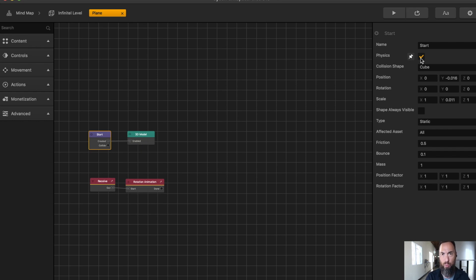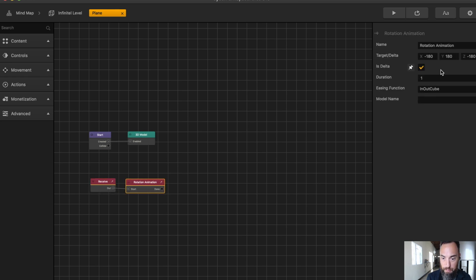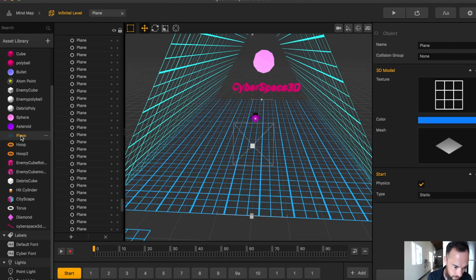If it didn't have physics, then it wouldn't move. And here's the receive node to let it flip — rotation of 180, just flipping, delta duration 1. This actually took time to make. Take a look right here.